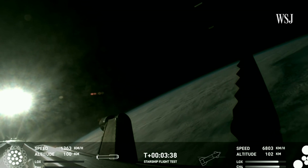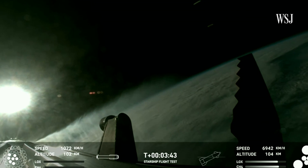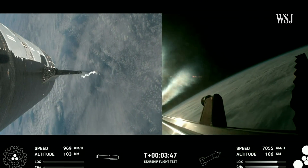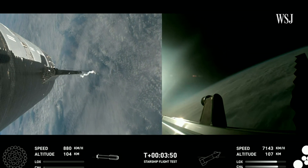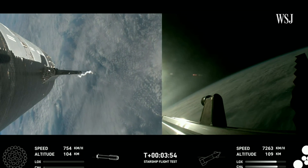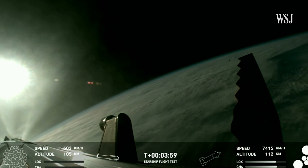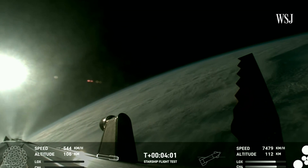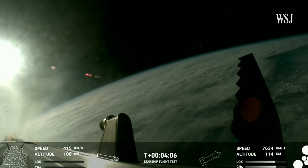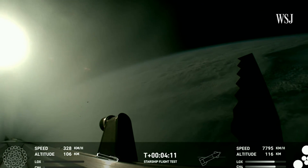First stage is currently performing the boost back burn, expecting that to last about one minute. That boost back burn propels the booster back towards the coast, taking it to a landing in the waters of the Gulf of Mexico. We're only using the Super Heavy booster's 13 center engines from here on out. Whenever they relight, you'll be able to see that in the left bottom corner. Those are the ones that can gimbal — they move and change direction in order to change thrust and steer the first stage back to Earth.